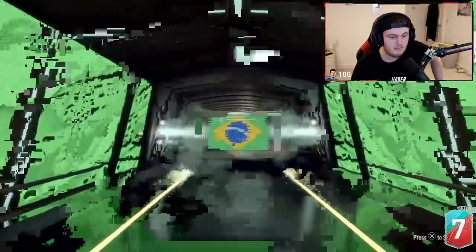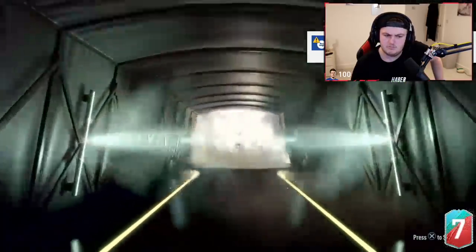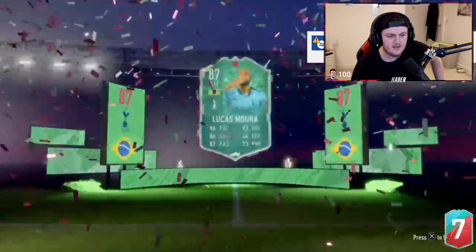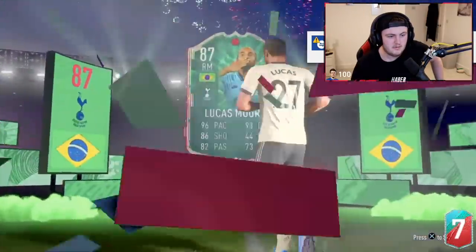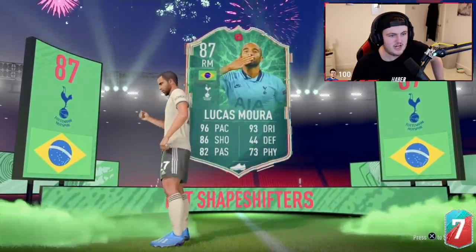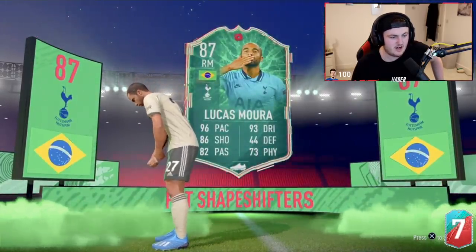Here we go. It's going to be a Shapeshifter. What's it going to be? Brazilian, right mid. Who's this? Oh, Lucas. That's actually really good — that's a huge dub. Wait, even if it's a super sub, that's a dub. That's a really, really good player actually. I'm jealous — I wish I got this card. I'd use this card. He's OP this year as well.